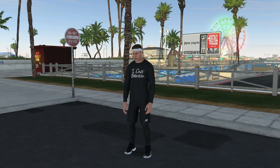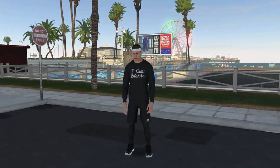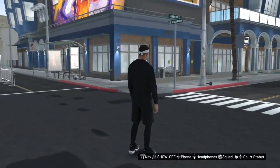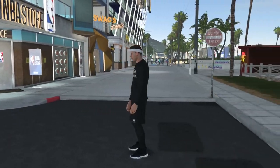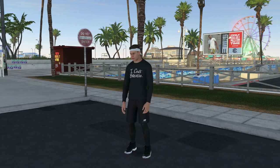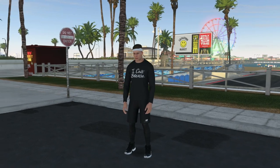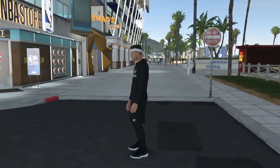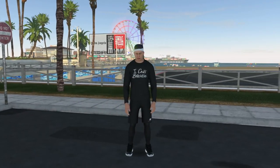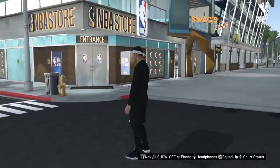Now we'll actually go ahead and look at some outfits. Our first drippy outfit is going to be an all blacked-out look that comes out to around 850 VC. I went with the I Can't Breathe shirt — it was free, 0 VC — and I like the font style on it; it brings out a little character. I went with the all-black New Bounce shorts for about 800 VC. To go with those, I got some long compression leg sleeves in black for 150 VC, and some free black socks. I went with some Space Jam 11s to keep the black look. All of that for 850 VC. I also added a headband for 1,000 VC — it's optional — which brings the price to 1,850 VC. Without the headband, you can get this fit for only 850 VC.